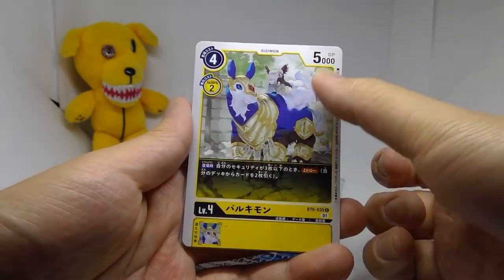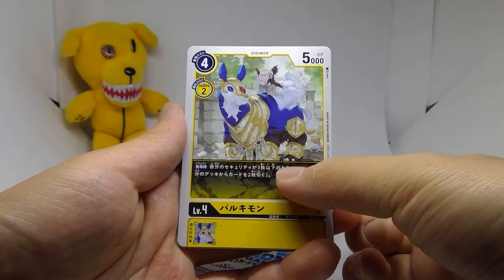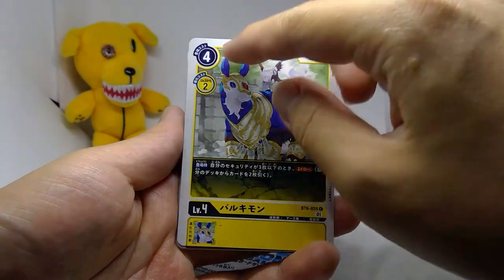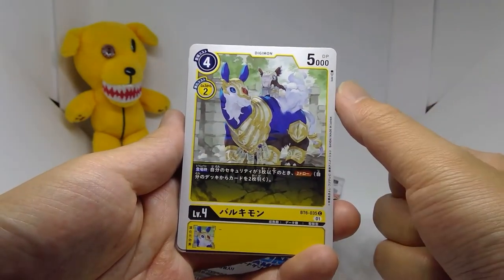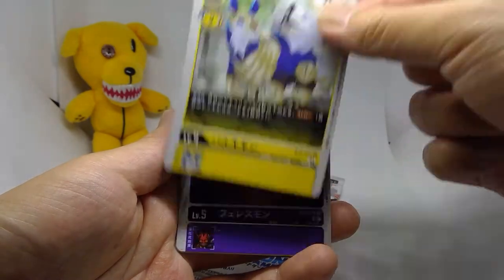Barukimon is a 4-2-5 with the effect: when played for its 4 cost, if you have 3 or less security, draw 2. It's okay — only 4 cost, not terrible — but honestly I feel like there are better options, and yellow never really needed much drawing power.